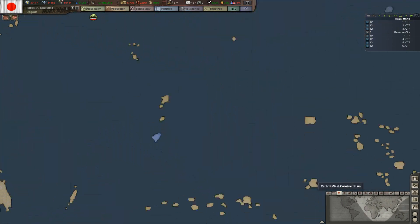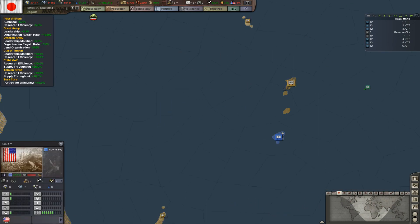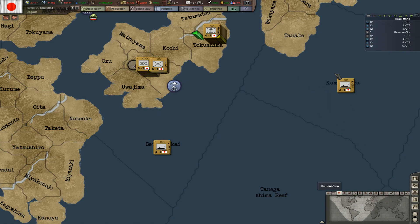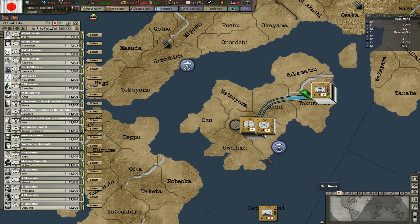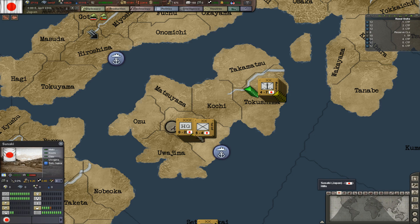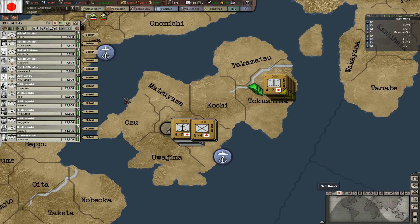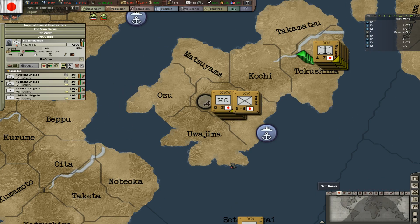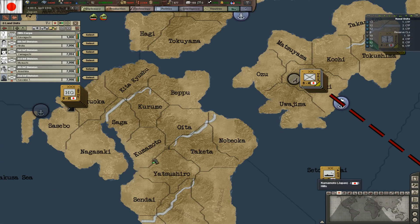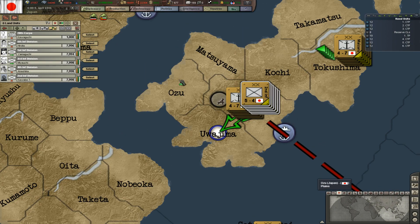The Americans are just flabbergasted as to how they lost so many divisions in what seemed like a good idea, because I had no units here and I myself panicked for a little bit — but in the end we handled it just fine. Where are all those units going? They're part of the 20th so they should be here — right there they are. I'll send them over so I don't get confused.